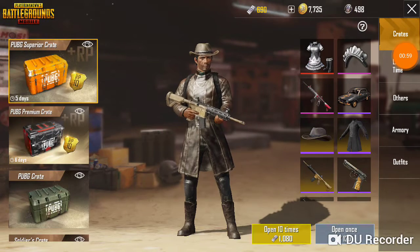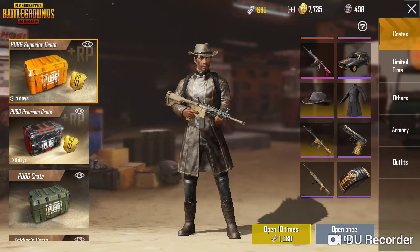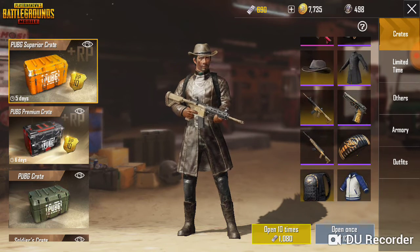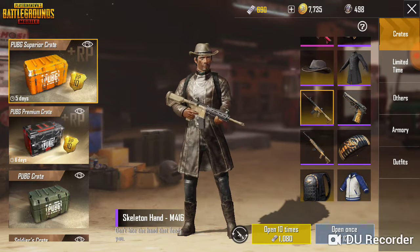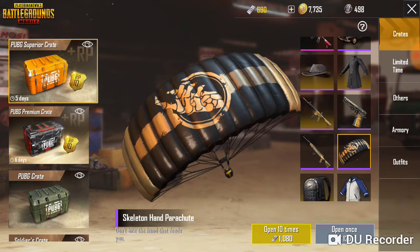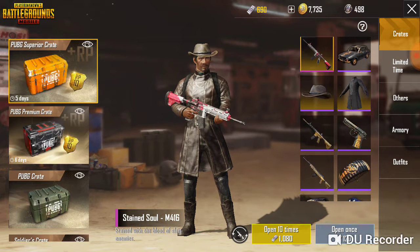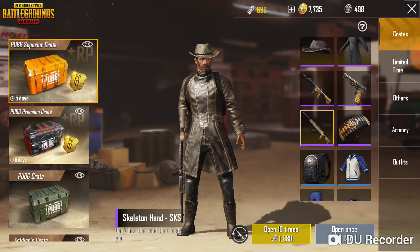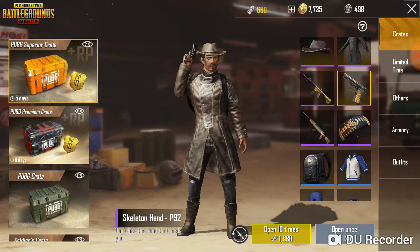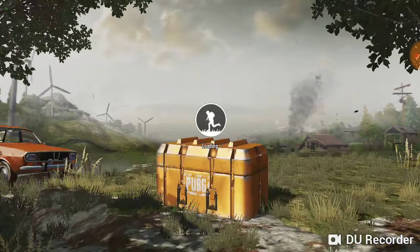Alright guys, I'm going to start off opening the PUBG Superior Crate. Hopefully we can get something good out of it. I'm really hoping for a skin for my gun. I'm kind of liking the new skeleton eye hand skins, but I already got the one for the M416 and I have the parachute. I'm hoping I can actually get the Stained Soul skin for the M416. I'm pretty sure I already got a skin for the SKS. I do not have a skin for the P92. So let's go ahead and open it and see what we get — I feel like we're going to get clothing, not a skin, but let's see.